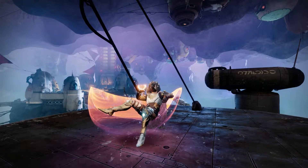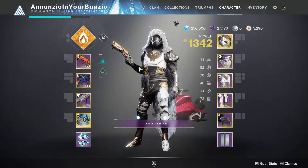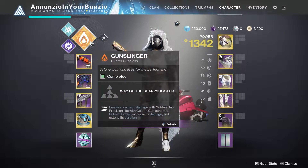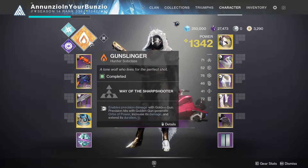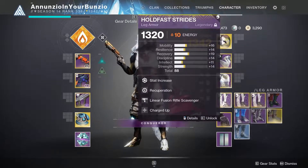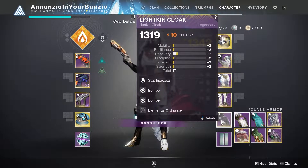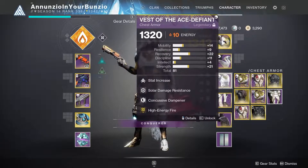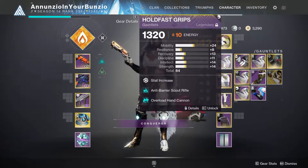We're doing another master lost sector with easily obtainable weapons. This one is the Empty Tank in the Forgotten Shore, on my hunter with Way of the Sharpshooter Gunslinger. I'm using Celestial Nighthawk on a basic charge with light build — taking Charge, High Energy Fire, Charged Up, Elemental Ordinance, and Bombers. There is a solar burn so solar damage resistance is highly recommended. We're dealing with barrier and overload champions, so I'm running barrier scout and overload hand cannon over auto rifle barrier and overload SMG — a bit more effective at this level.